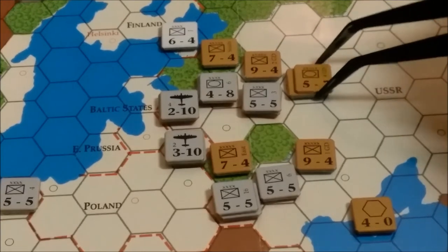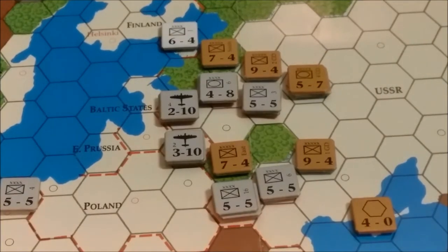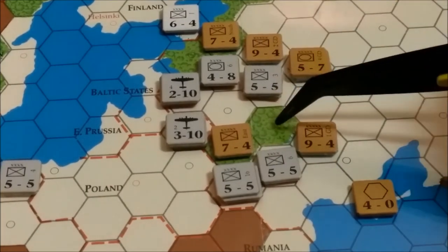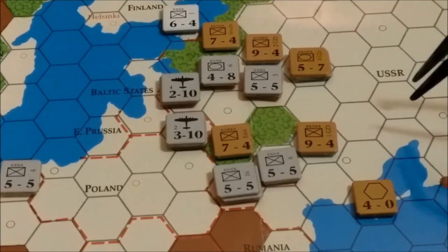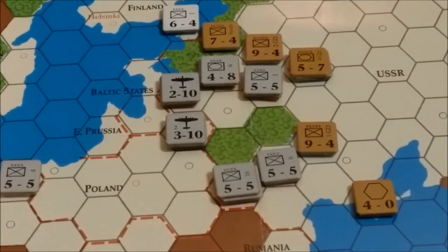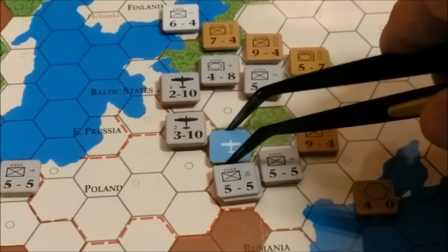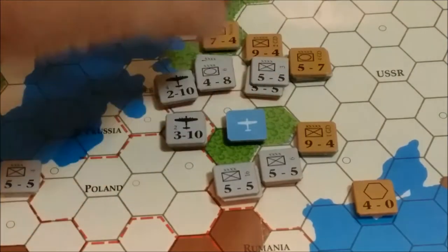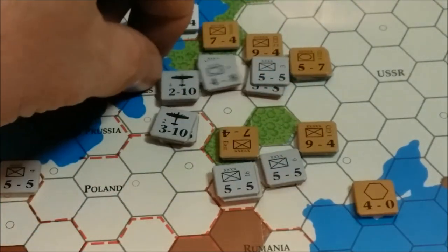I want to protect Moscow so I don't want to denude it at the moment. At the end of the Axis turn, I believe this 7-4 is out of supply because there's a zone of control exerted by these two units. It's pretty much out of supply, which is good because when we attack it again it will only have a defense strength of 1. I'll flip it upside down to mark it as out of supply.